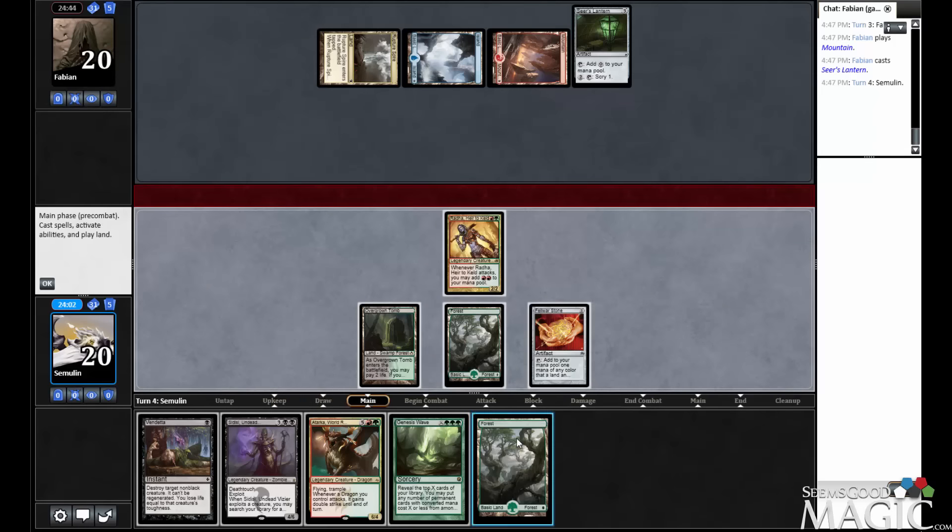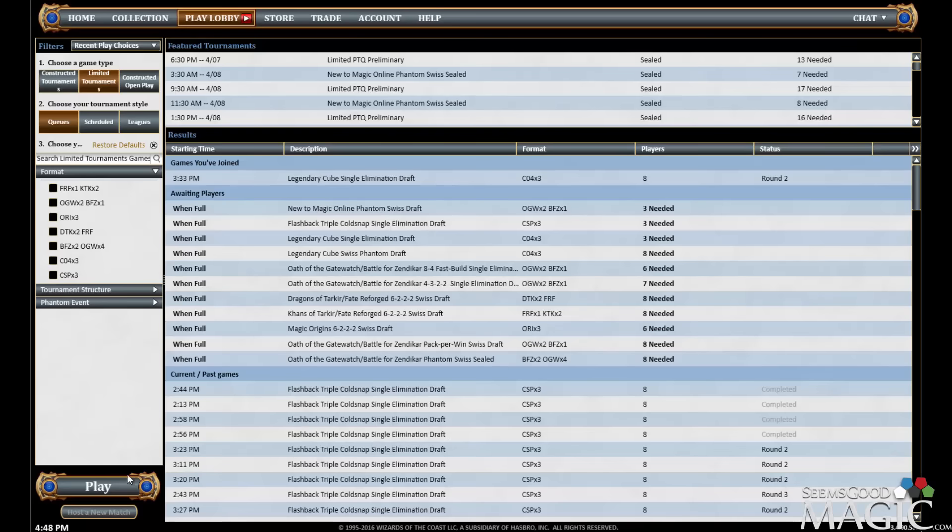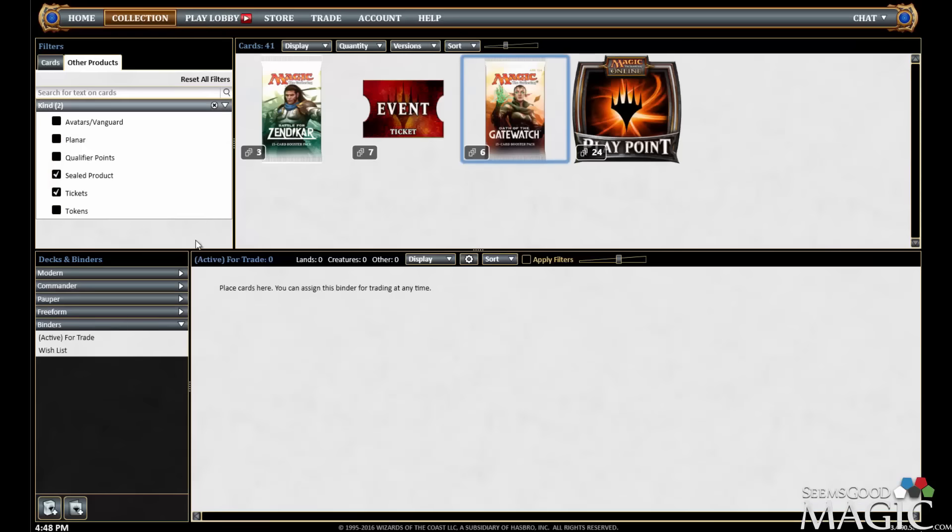I've got to decide if I want to Sidisi away Rada. Rada's really not what I want to Sidisi away. I'm clearly playing the land, and a 4/6 Deathtouch is better than something that taps for mana. What are we going to go get? Let's find out.